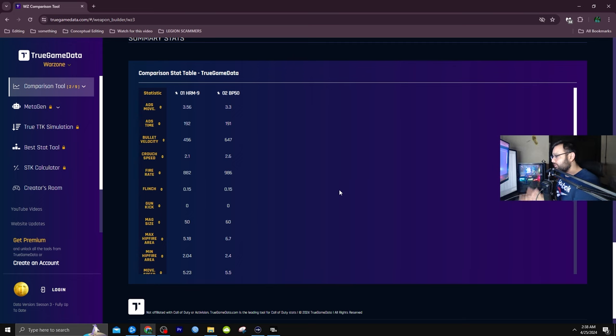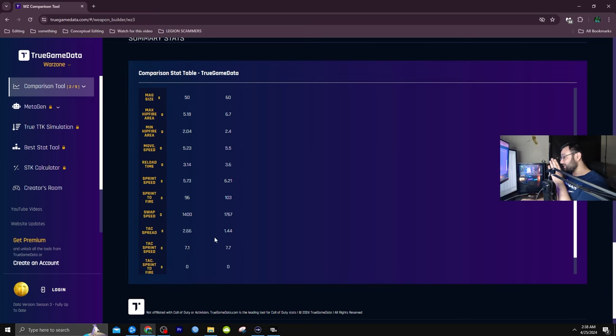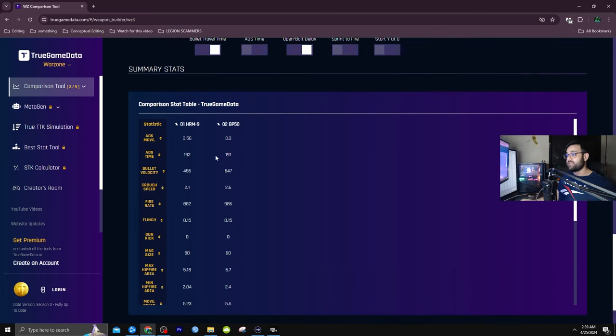One of the most important factors that makes it better than the HRM is that it must also have great mobility. First, you get 60 rounds compared to the 50 on the HRM — a huge bonus. Second, the sprint-to-fire speed is almost the same; the HRM is only better by 7 milliseconds. The attack sprint speed is actually better with this one, and the ADS time is the same. So this definitely makes it a meta weapon that competes with the HRM-9.